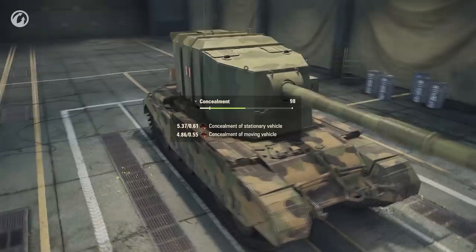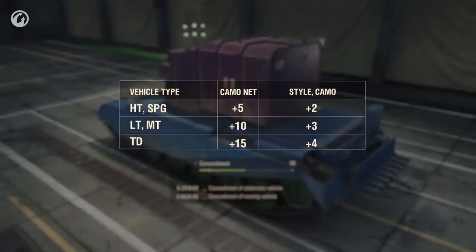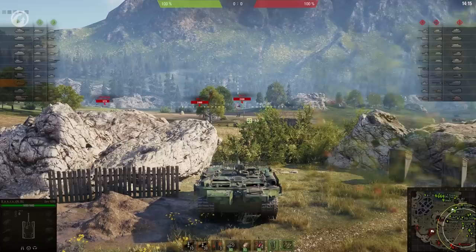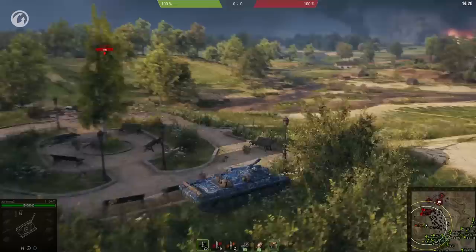The easiest and cheapest method is to mount a camo net and apply a camouflage. Here's a little life hack: to increase the concealment factor, you only need to paint the hull — applying a camo to the turret and gun is just for looks. Remember, the effect of camo net and camouflage is directly dependent on the vehicle type. Mounting the net at the expense of a different piece of equipment is only reasonable for tank destroyers and some light tanks if you prefer to hide behind bushes and stand in one spot. Otherwise, it's best to use the slot for something more useful.